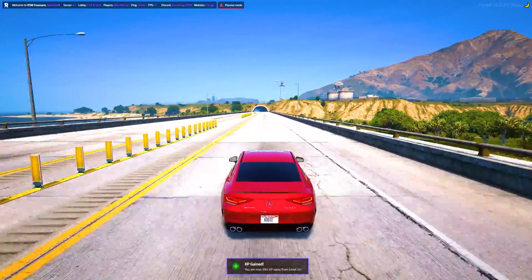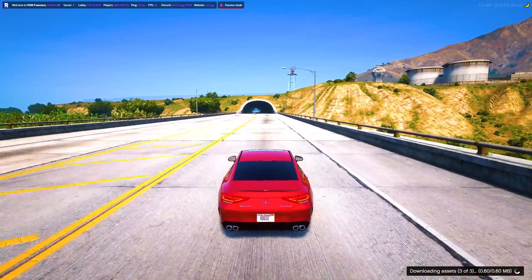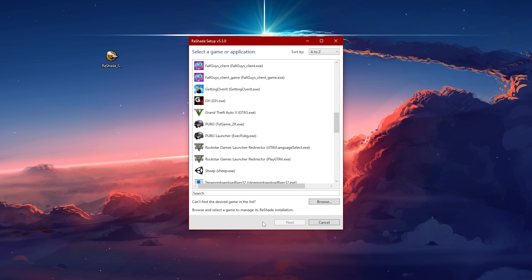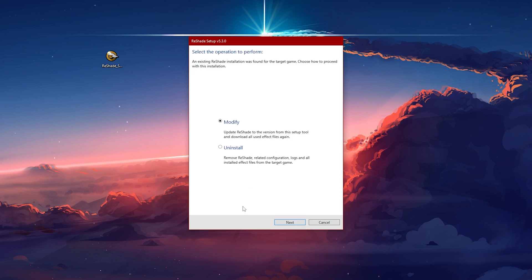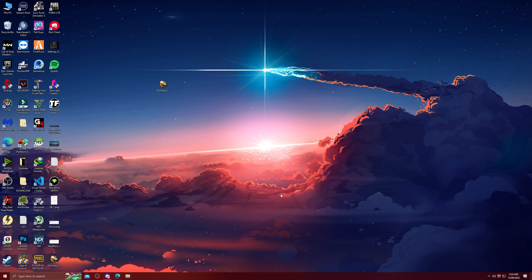First, you need to get rid of the latest version of ReShade, as that is not compatible with the latest version of GTA that just got released a couple of weeks ago. To uninstall, just open the setup file of ReShade 5.3.0 and select GTA5.exe, press next, select the DirectX option, press next again. You will see two options here — press Uninstall and press next again, then press Finish. You have successfully uninstalled the incompatible version of ReShade.